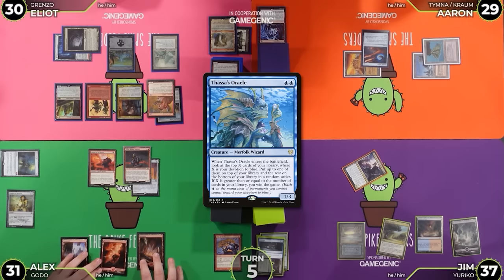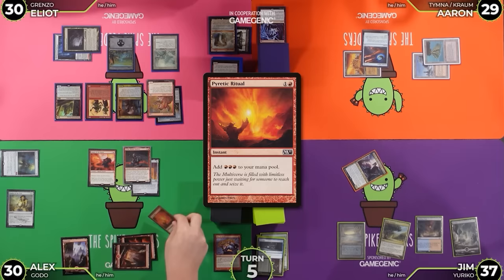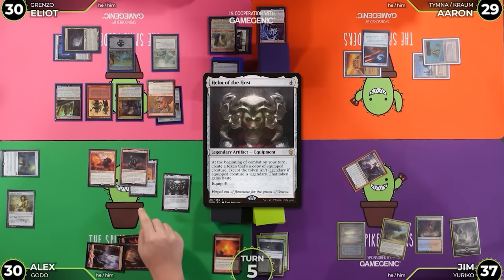We're going to untap. During our upkeep we will not pay 4 — we'll draw and lose a life. Pyretic Ritual — oh boy. Pass the Pyretic — 3 in the pool. Add a 4th — Helm of the Host. Trigger Hammer of Nazahn. We suspected he had that.